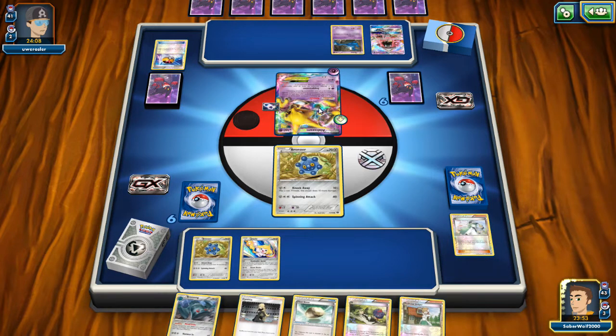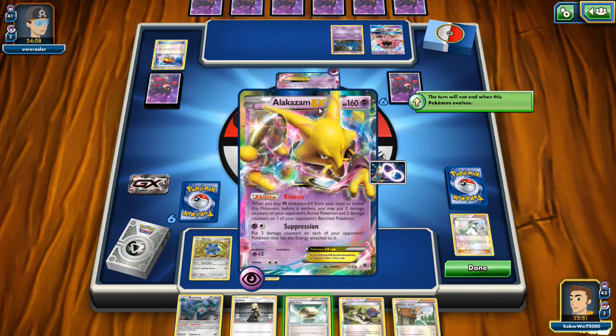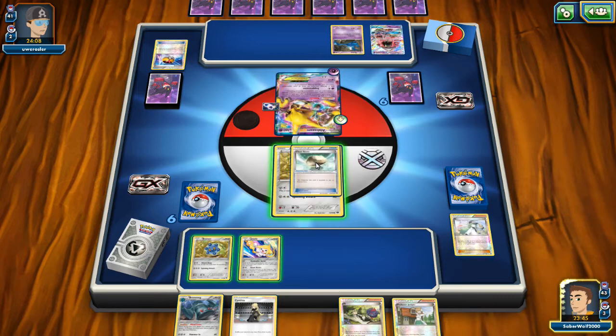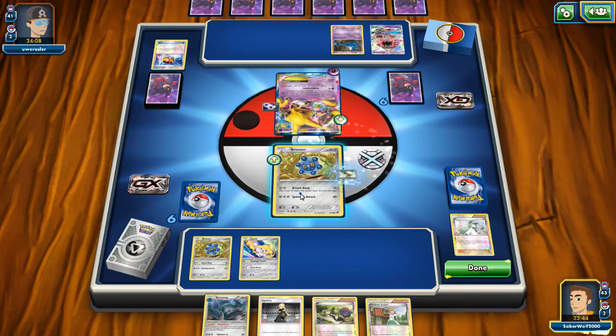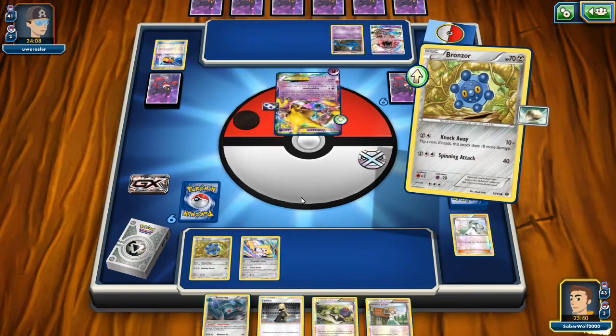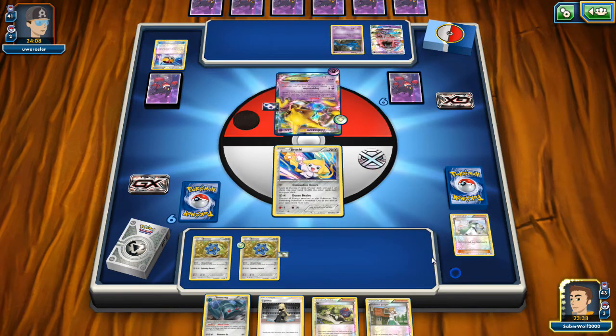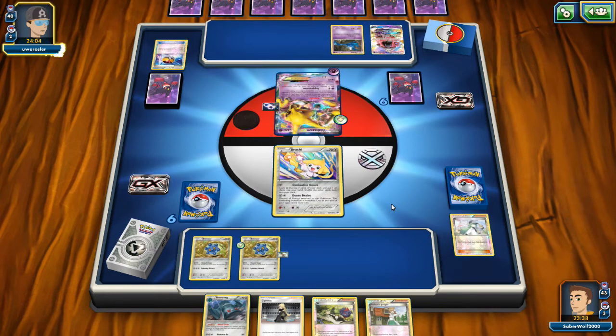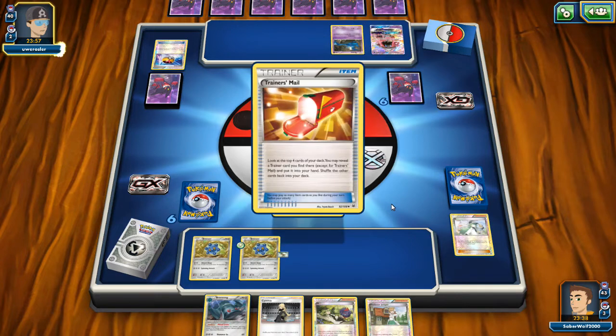I think we might have to use the Float Stone just to get the Bronzor out of the way. Checking out the Alakazam card because I'm not super familiar with what it does entirely. So Alakazam has a sad story, man — ever since that Uri Geller lawsuit, we can't really get any Kadabra cards.